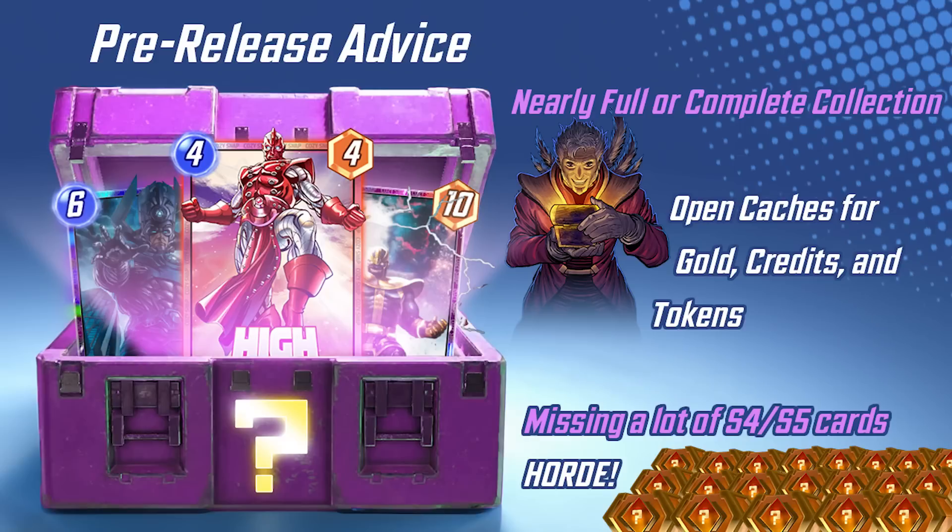Advice time: what do you do right now? This doesn't come out for a few weeks and all your collector caches will be converted to the new Spotlight Caches. If you're like me and have all or almost all the cards, get as many tokens, gold, and credits as you can before the new system hits. If you still have a lot of cards to go, start hoarding now — having a good chunk of Spotlight Caches ready on day one means you can grab Jeff or whatever cards appear in week one immediately.